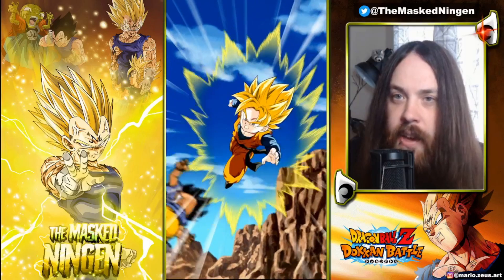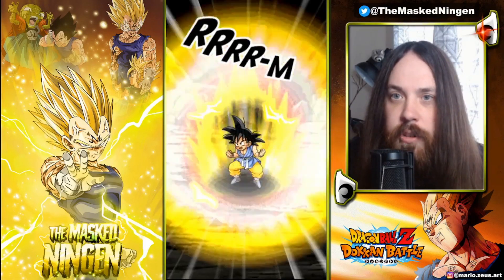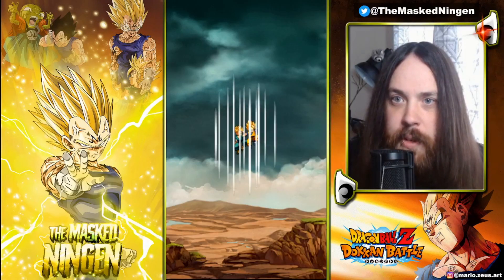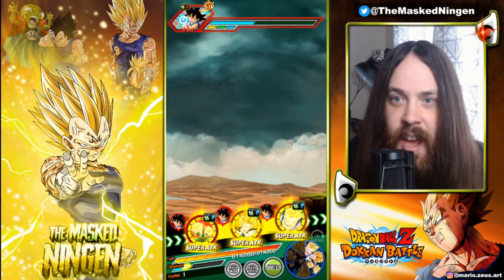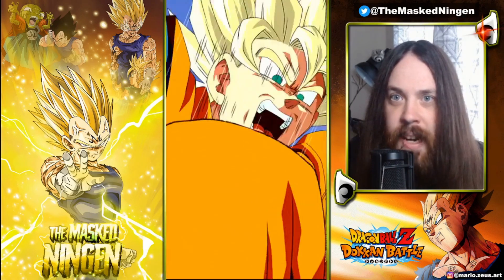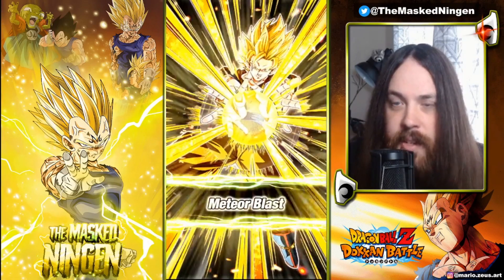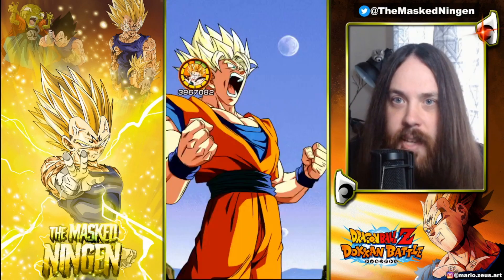I did give my Goten and Trunks quite a lot of extra dodge, because obviously they need to dodge a bunch in order to get fully built up. So if we can get some dodges early on, then we are going to be looking good for them later on. So 3.7 million for Goku, a few links active on this turn, decent support, and we will have a Majin Vegeta with him on the next turn.